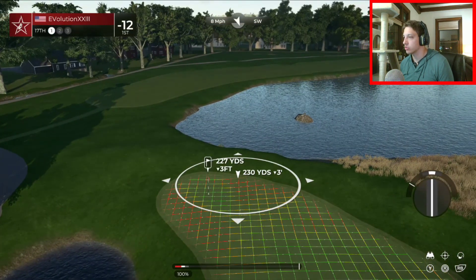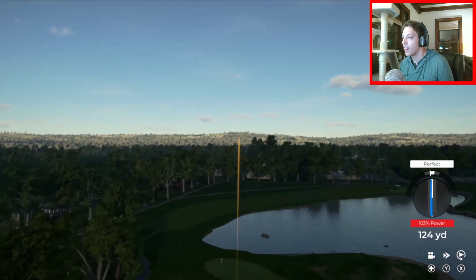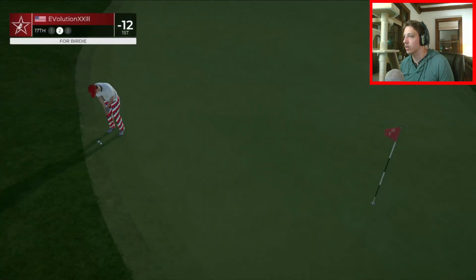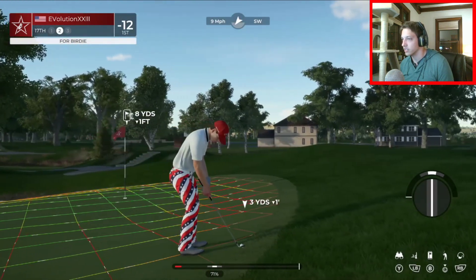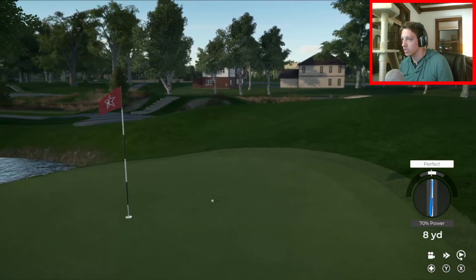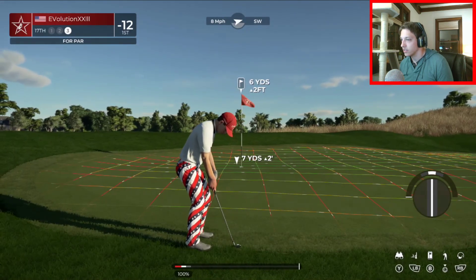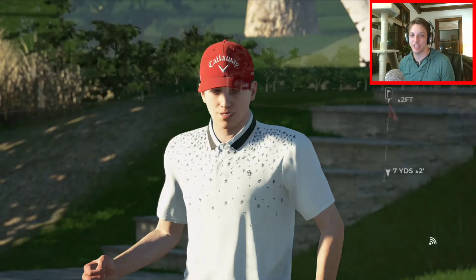We're going to take a hard five wood here. Let's see if we can just roll it right off that slope. It's going pretty true - it needs to slow down. It just trickled into the rough. We just need to stick it over here on the slope and it will roll down nice. Not too far - it's really rolling on me. We need that chipping, baby. There it is. I got that chipping game going on today.